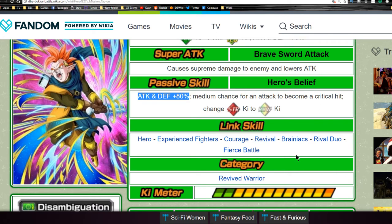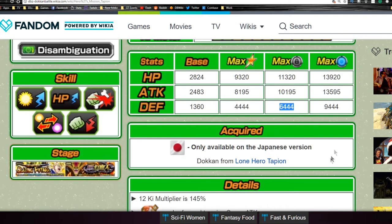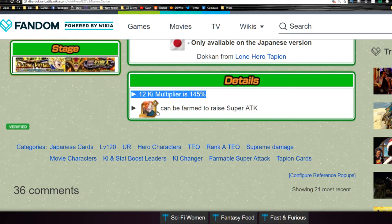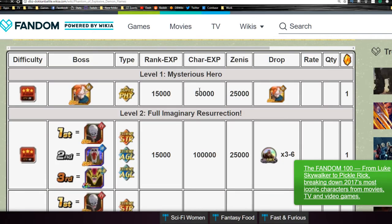He doesn't have Transform — that's the agility one. His stats are HP of 9,300, attack of about 8,200, and defense of 4,400. With the base dupe system it's HP of 1,100, attack of 10,000, and defense of 6,400. Max dupe system is almost 14,000, 13,500, and 9,400. His 12-key multiplier is 145%, and the farmable physical Tapion from the Herudagon event can feed into him for a super attack increase — farm level 1 to get his super attack up.